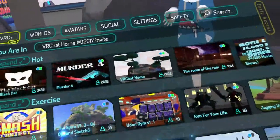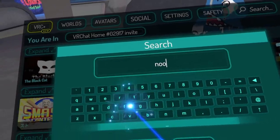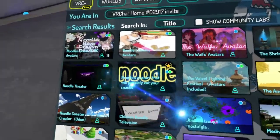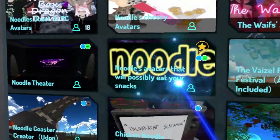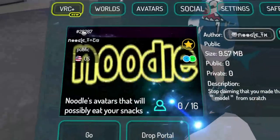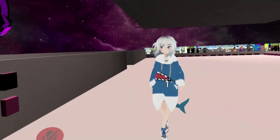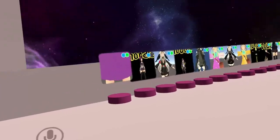Under Worlds — this is the same setup as PC — you go to Search and type in 'noodles' or just 'noodle.' Hit OK and there should be this world right here: 'Noodles Avatars That Will Possibly Eat Your Snacks.' Remember that keyword — snacks. I'm going to go ahead and join it on invite only so I can show you, and I'll get the mirror up real quick.